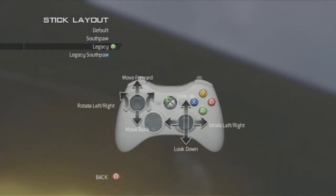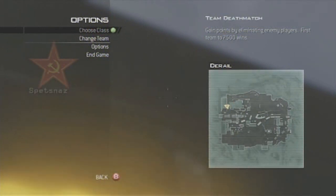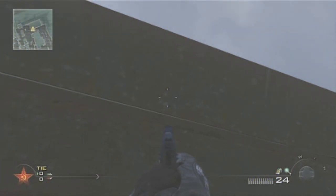You then want to go to stick layout in the options menu and change it to Legacy South — that's the very bottom one. This basically turns your left analogue stick so it strafes left and right instead of moving forwards and backwards, which means you don't lose your place quite so easily. I recommend doing that if you're starting out; it's a lot easier to elevate with it on that setting.